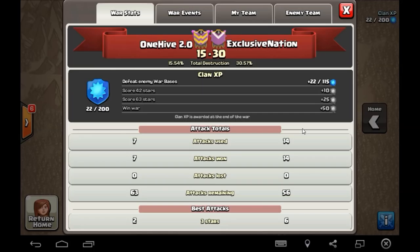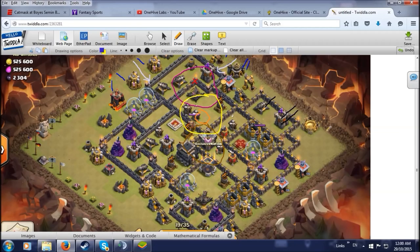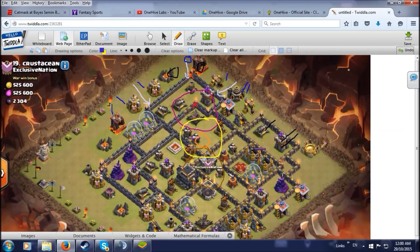Alright so enough on that, let's check out your target here. I got your Twiddla up on screen. Yeah I got this crude drawing of my attack so bear with me, I can't make good circles. So number 19 — I'm going to start off with four earthquake spells right here in the center, and that's going to give me access to all these air defenses, sweepers, and queen.